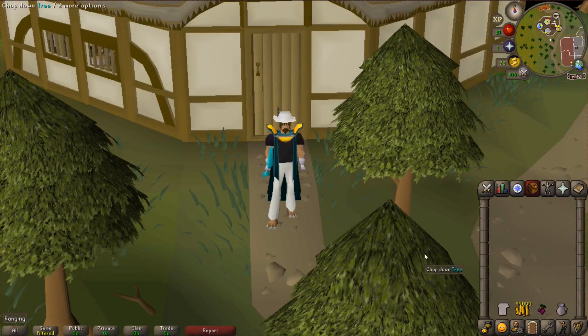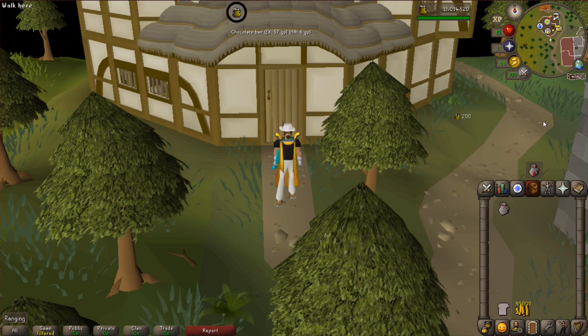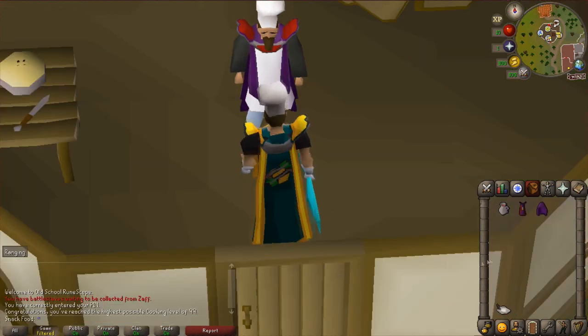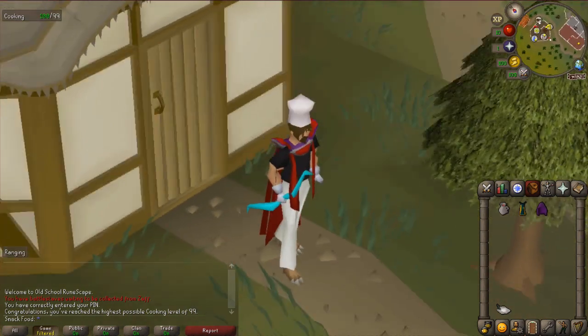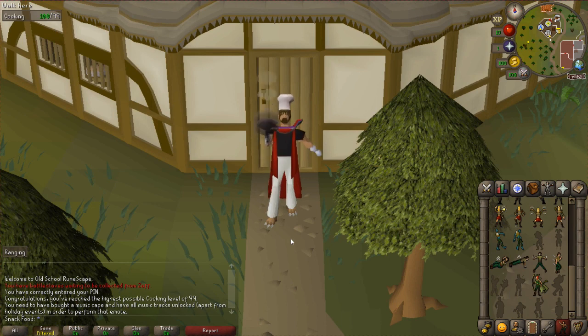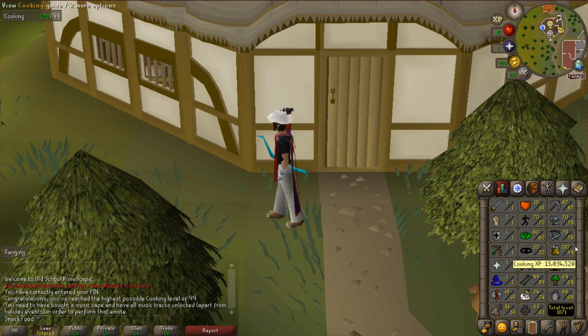Alright everybody, the time has come. Yes boys, level 99! We took a screenshot, posting on the Twitter, and now that's another win for Lunch Group. Let's get the cape. Our fletching cape got trimmed. Yes boys, now we're looking like a skiller. And of course we got to do the emote. That is now 2 out of 15.